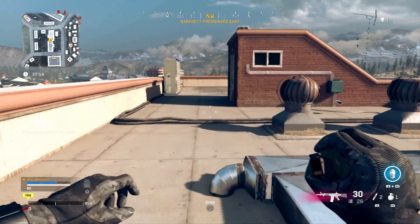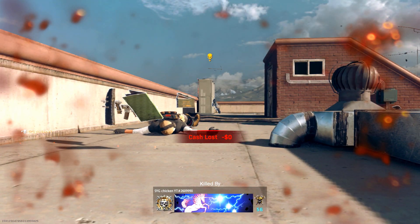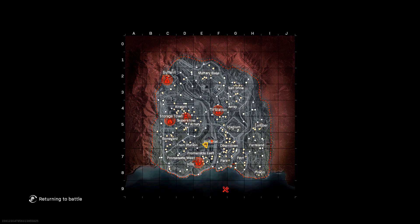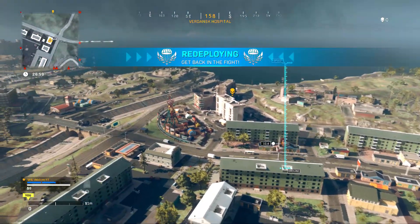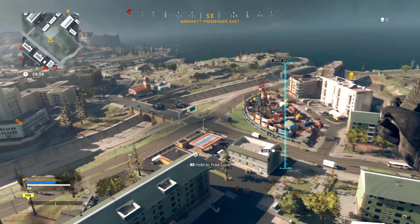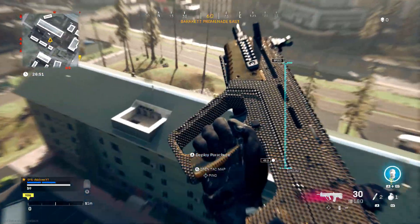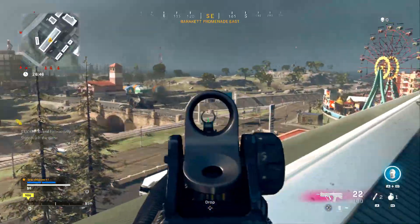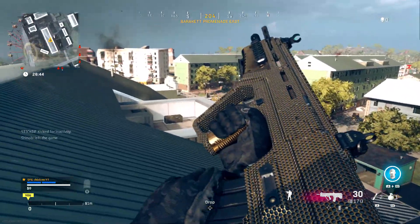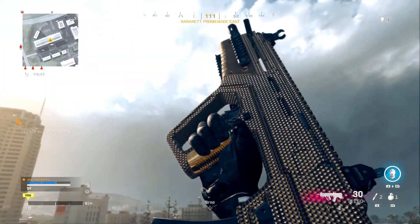I wait for the lag to stop, pull out a grenade — this is why you need the lethal in your class — and kill myself. I should be able to drop back in soon. Right before I drop in, I quickly equip the RAM-7, and boom — Diamond on the RAM-7. This glitch is more about timing and luck. This one only took me five minutes, but I tried for 15 minutes on the HDR and couldn't get it, so it's about 50/50.